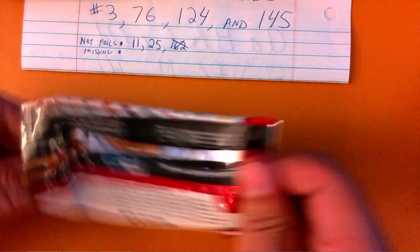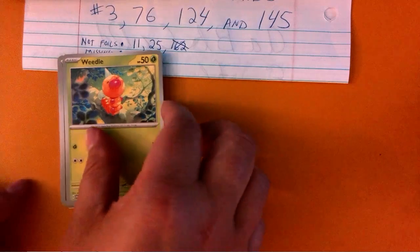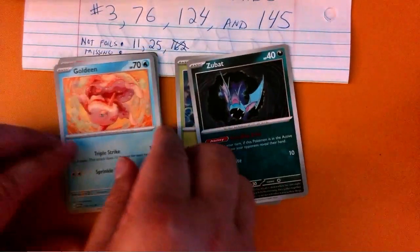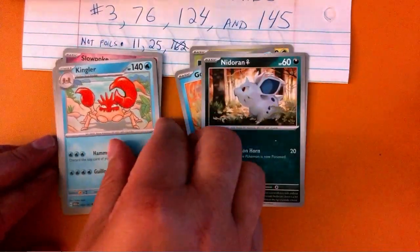Come on out. 11 or 25 — that's neat. 13, close to 11. 41. 118. 49, not it. Kingler, not it.